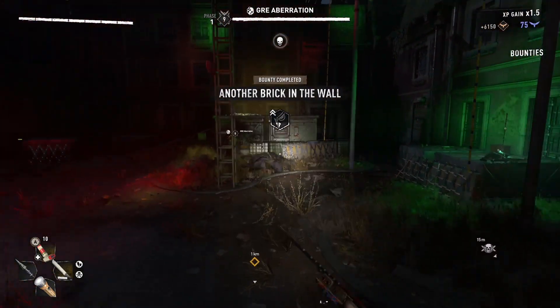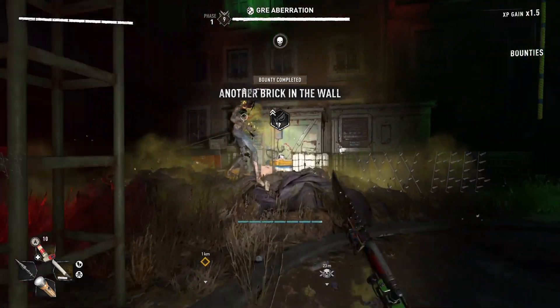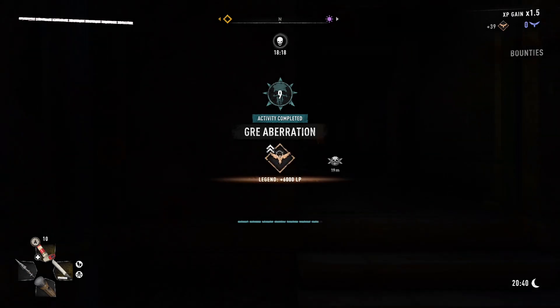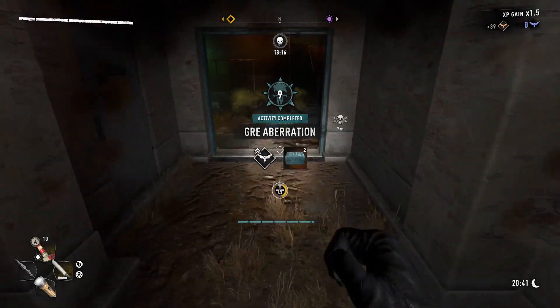There are some anomalies that are easier than others. For example, the one I'm doing in this video has a demolisher in it, which slows the process down a little bit, but for the most part it's generally the same.